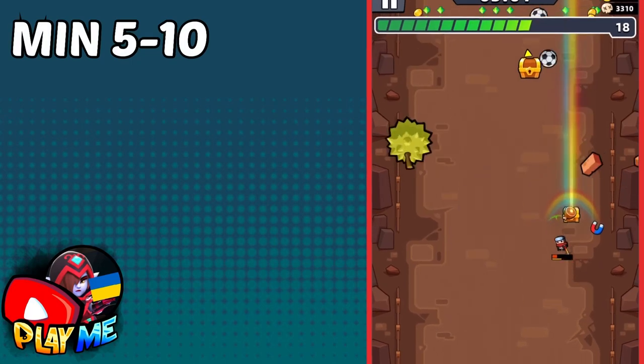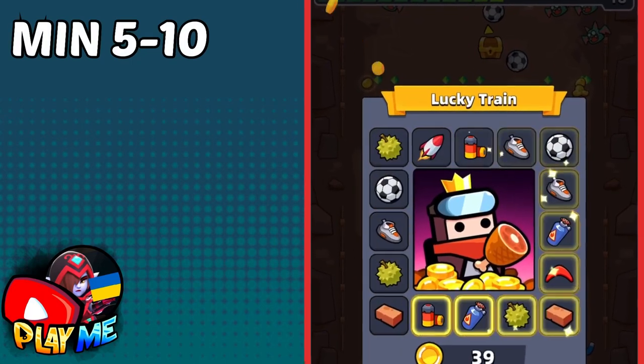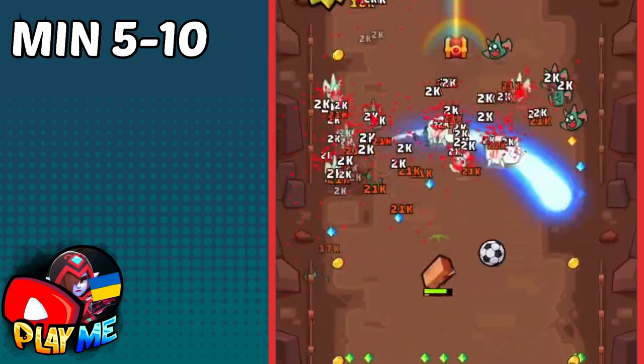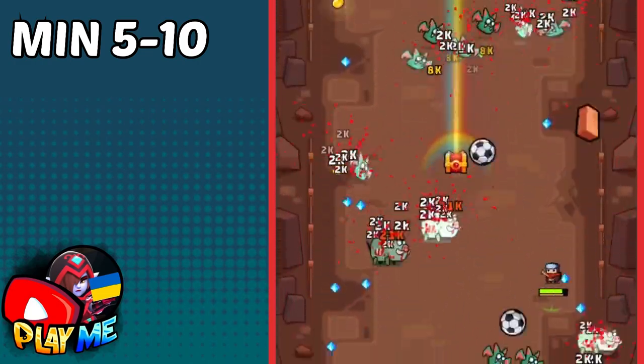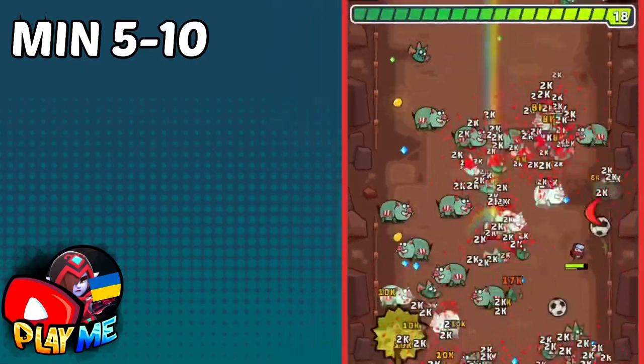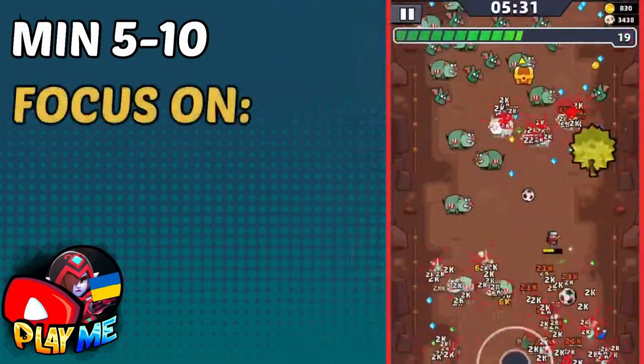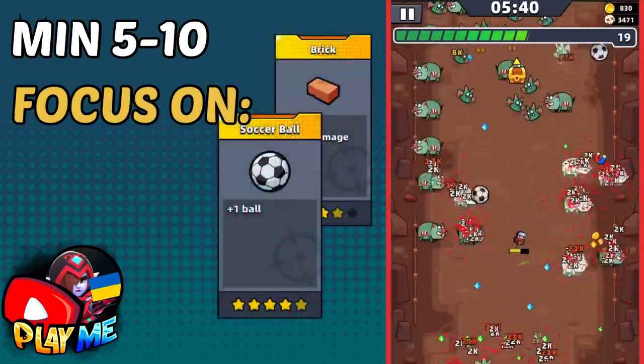After you kill the first boss, till minute six it will be kinda hard to survive, but if you were focused on baseball bat, fuel and power bullet, then you won't have any problems. In the next five minutes, keep focusing on these skills, and besides them focus on prick and soccer ball. Try to evolve a few weapons.